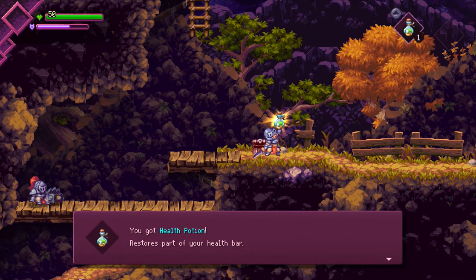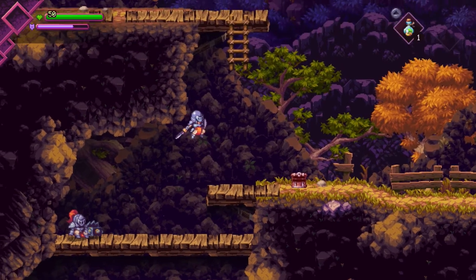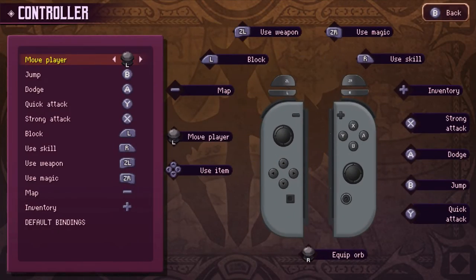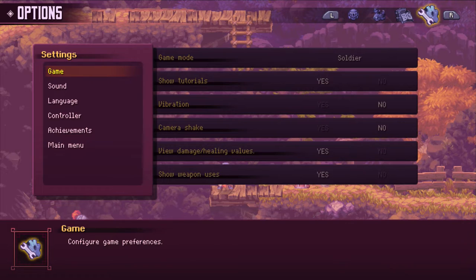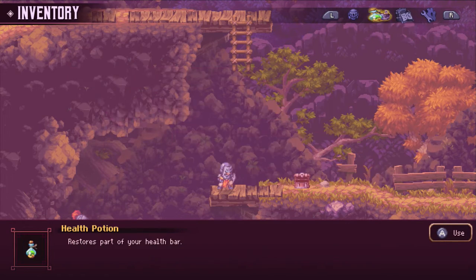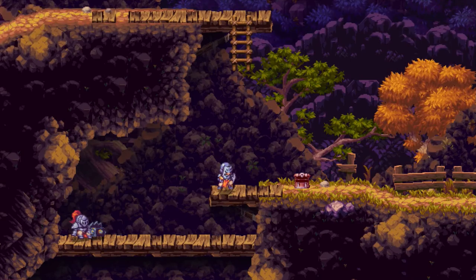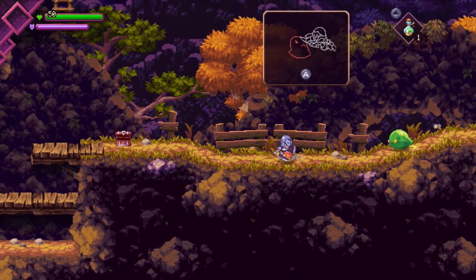There's a potion — health potion, restores part of your health bar. Press up to use a health potion. I couldn't do it before because of the menu system. If you go into the plus menu, there's inventory, attributes, equipment, and mastery sections. The health potion shows up in your equipment view. I still don't have a map though, so I can't do much with that — and I'm forced to go right for now.